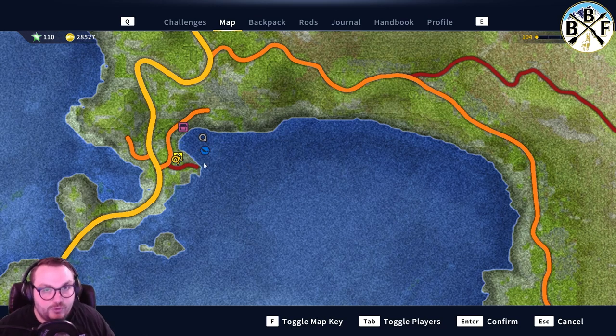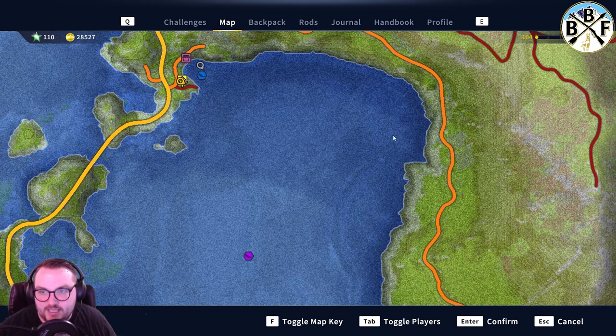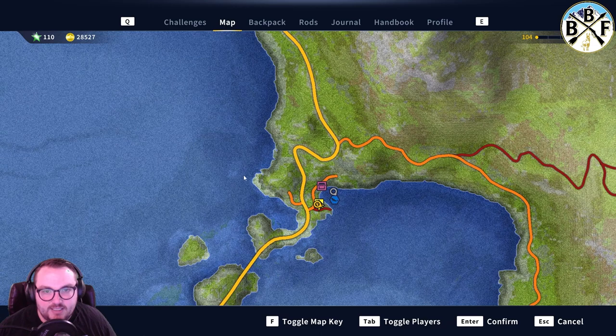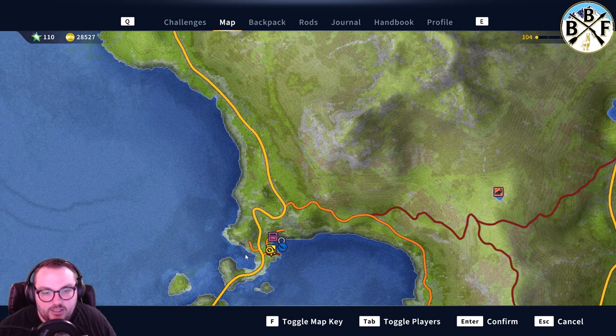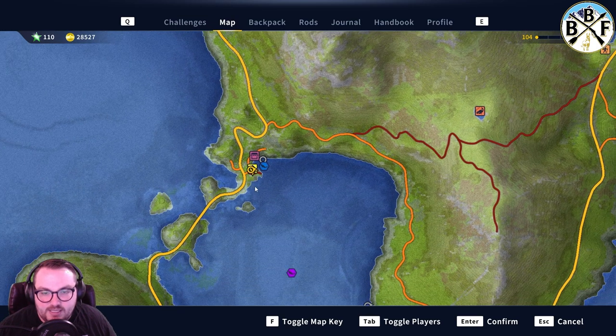The only thing about this spot is I don't get a lot of Zander here, but when I do they're usually pretty big. Zander like rocky cliff sides, so you can get Zander anywhere around here in this main lake along the cliff sides. Two spots down in here are good, and I also have a lot of luck with golds and big silvers along this coastline to the northwest. There are some good spots up here with Zander too.